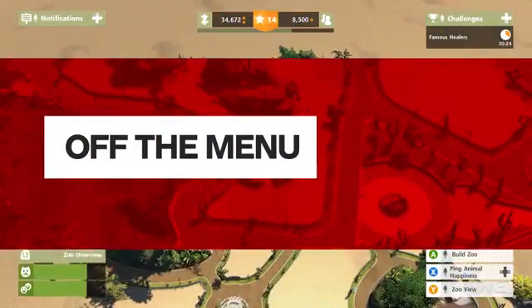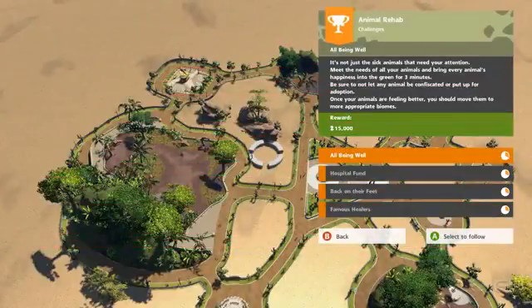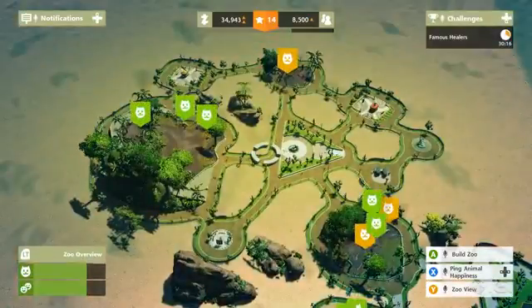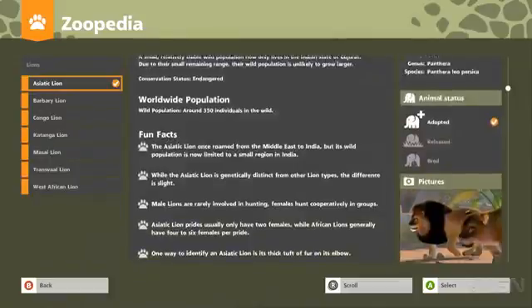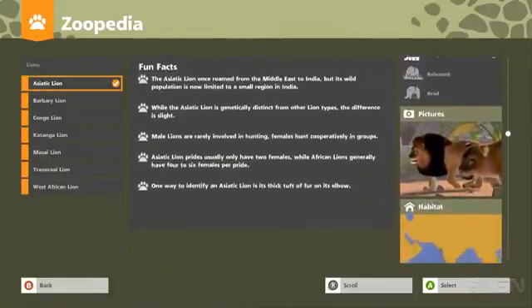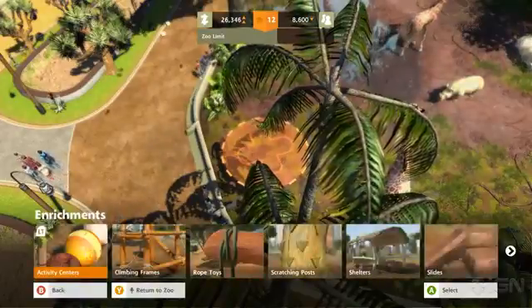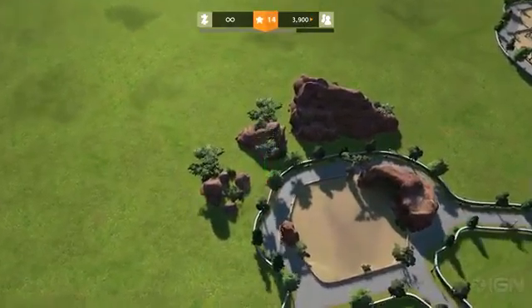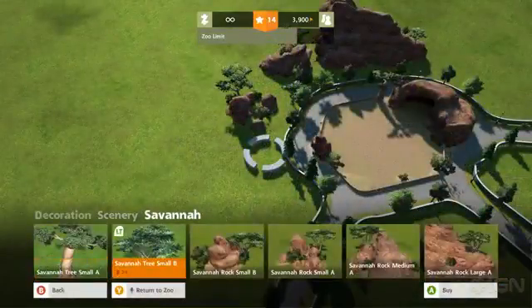Ten training missions teach you everything you need to know about running your own zoo. It also gives you a taste of the clunky menus used to conduct zoo business, no matter which of the three modes you're playing. Their sound effects and extra animal facts are pleasant, but that's about the only nice thing I can say about them. Even something as simple as moving from one build option to another is aggravating, and building multiple instances of the same item isn't allowed either. So if you place one tree and want to place a second, you're forced to go back through the menus every time.